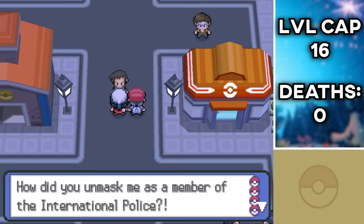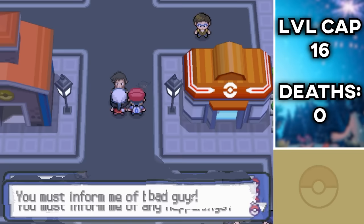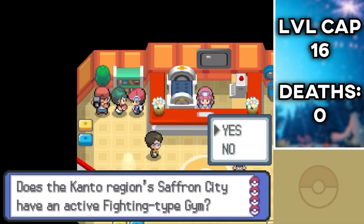Our journey leads us to Jubilife City, where Elf Dawn introduces us to her friend from the International Police who's also going to help save Christmas. He gives us a tip that one of the Grinch's accomplices is in the Pokémon Center here, handing out gifts if you overcome her quiz and defeat her in battle. Our brain is so big that we do both without any flaws, and the cool thing about these accomplices is that they give you three starter Pokémon at once.